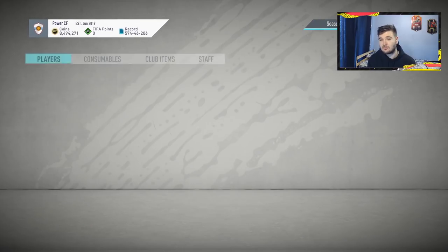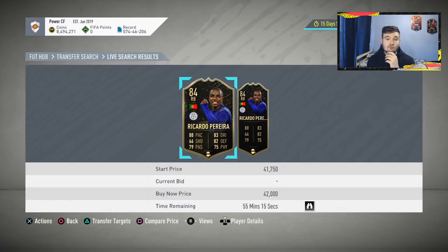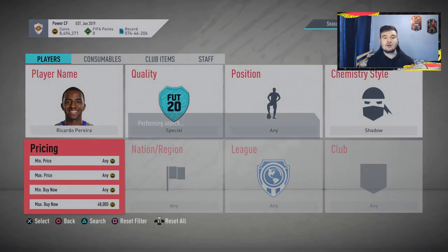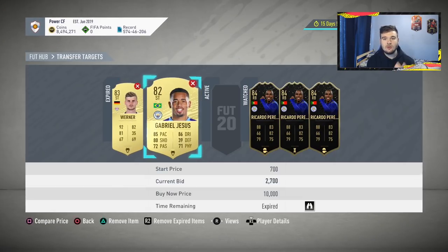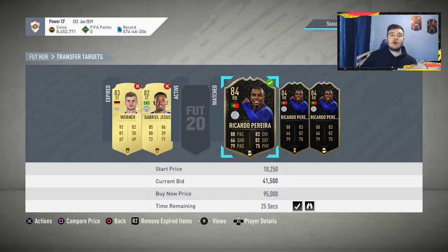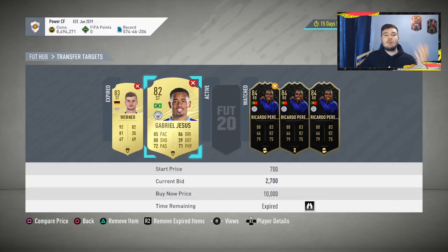The cheapest Ricardo Pereira is 43,000 coins — there's also a Shadow version at 42,000. Under 46,000 there are only two available, and under 48,000 we could probably buy this card for 42,000 and sell it for around 47,000 during the day, making around 3,000 coins per card. We're going to put in a bid of 41,000. The profit margin on this card isn't the greatest, but these in-form cards sell a lot faster than the Gold Hunter or Shadow cards.